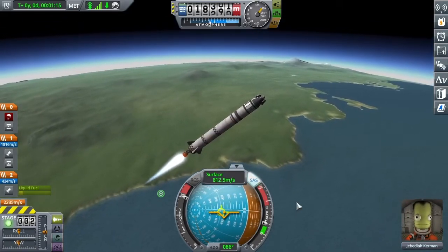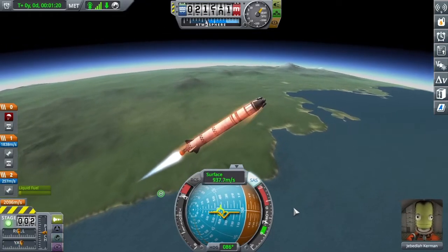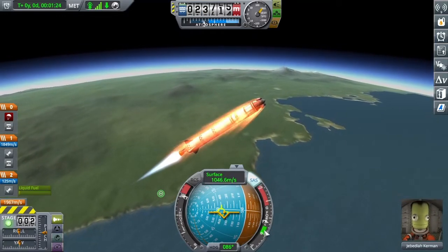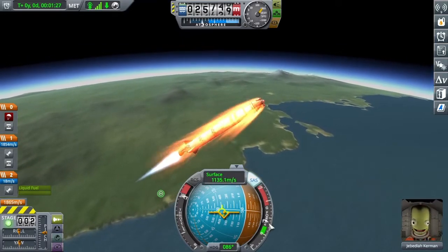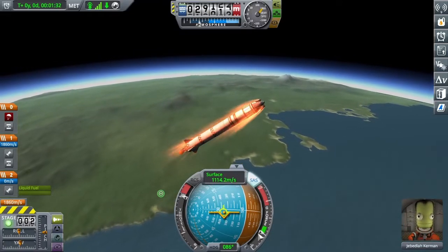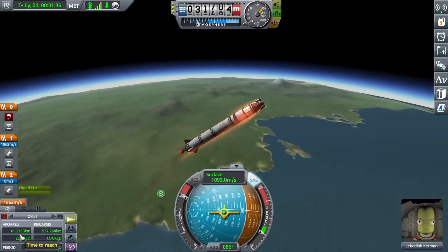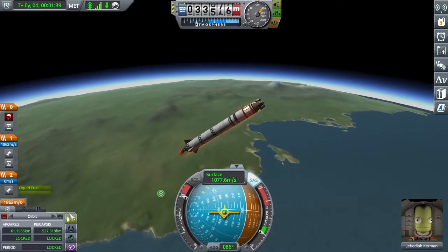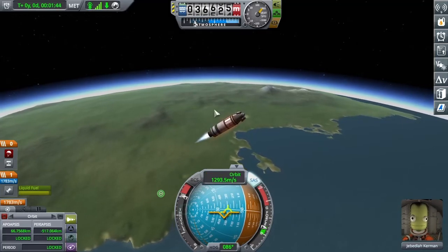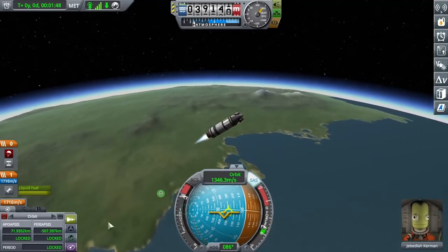Keep the turn going. Because this is kind of a weird rocket, the TWR with g-force is going to increase a lot towards the end of that stage. If stuff starts to overheat and you see heat indicators show up, it's okay to throttle down. I just ran out of fuel and haven't been watching the apoapsis — it's not high enough yet, we want it to be about 80k, so we're going to stage. It's far more efficient to stage immediately.